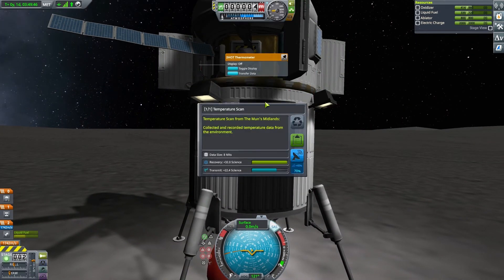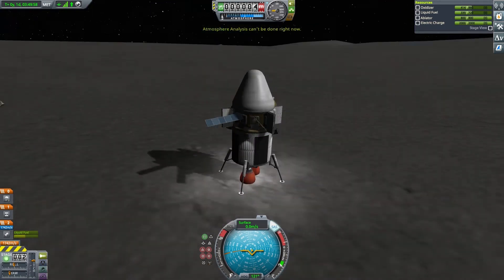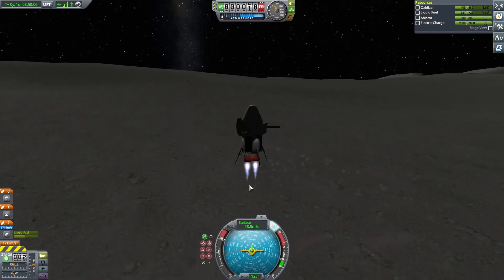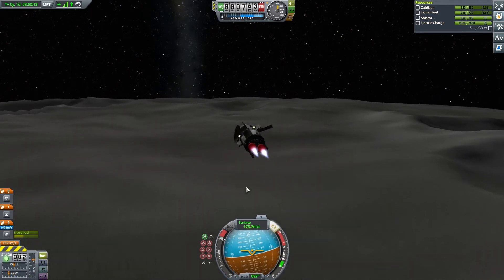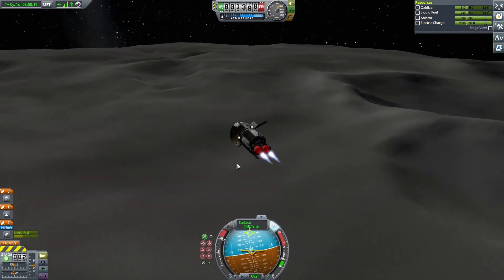Touchdown! Quickly do some research. For those wanting to know how to do research: if you go to the Moon, you get your research and then take it back to Kerbin — you get a whole lot more points for it instead of transferring it or sending it via the wireless signal.